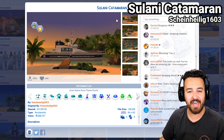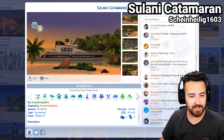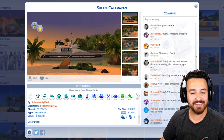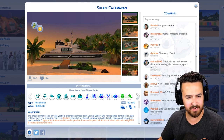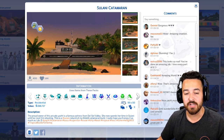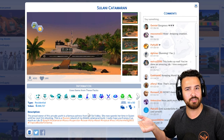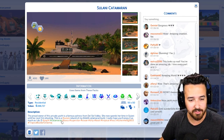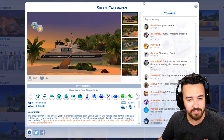So this first one is the Silani Catamaran by Scheinheilig1603. They said they originally built this in another world and it was sort of moved to Silani when that came out, which is really cool. It's tagged hashtag yacht catamaran — no two timing.